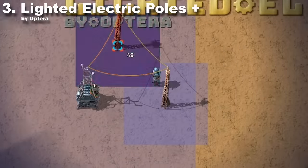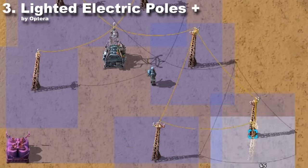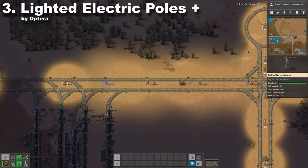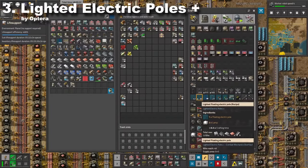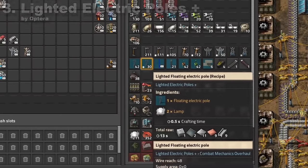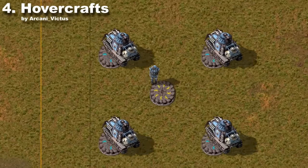This mod is a simple one but at the same time very nice. Instead of placing lamps everywhere, you can simply build a power pole and have light around. To make everything better, this mod detects power poles from other mods and automatically adds their glowing equivalent.